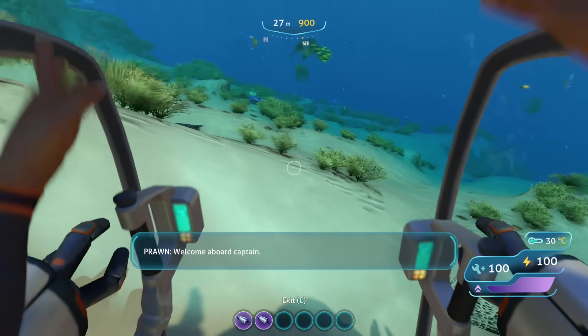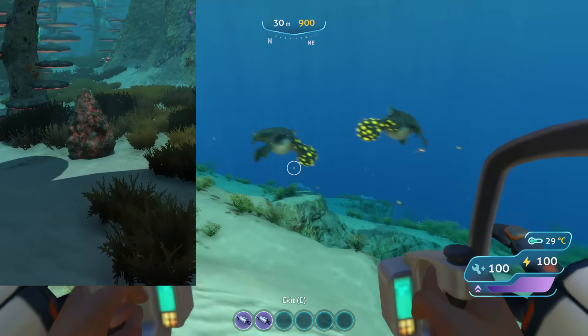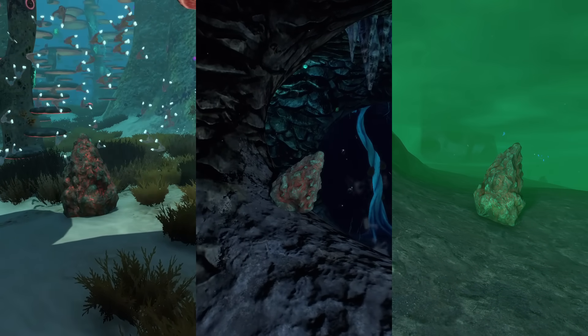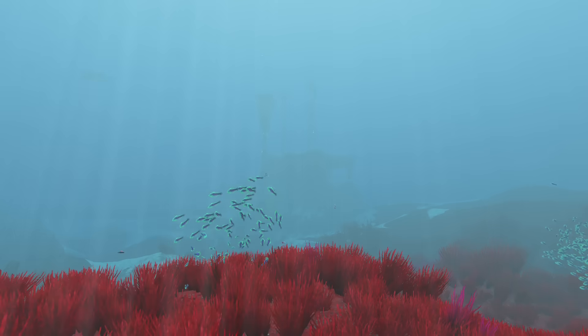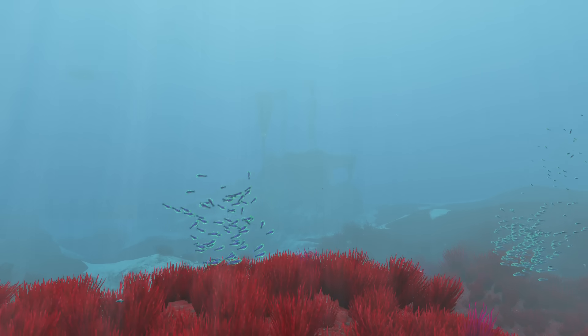Once you get a prawn suit, getting copper is even easier, with large quantities of the stuff in the mushroom forest, blood kelp trench, and around that sea dragon skull in the lost river, just to name a few spots. If you spend a little time in the right places, you can easily get all of the copper you'll ever need.